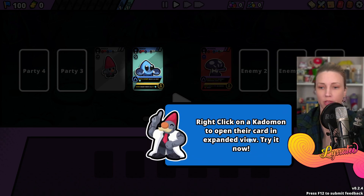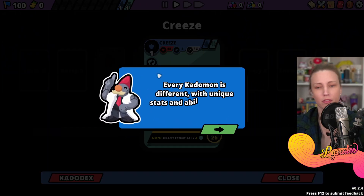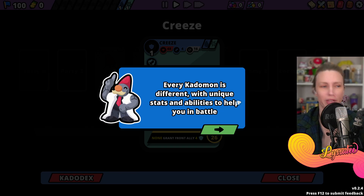Right click on a Katamon to open their card in expanded view. Every Katamon is different with unique stats and abilities to help you in battle.